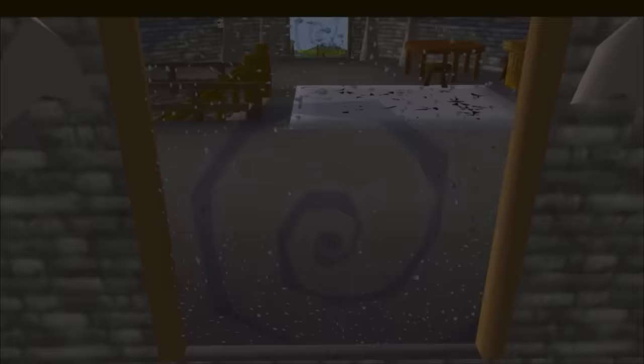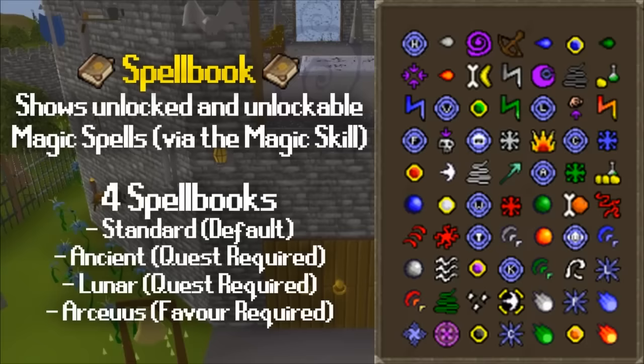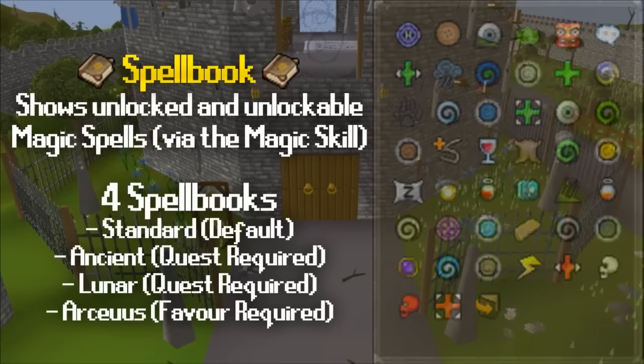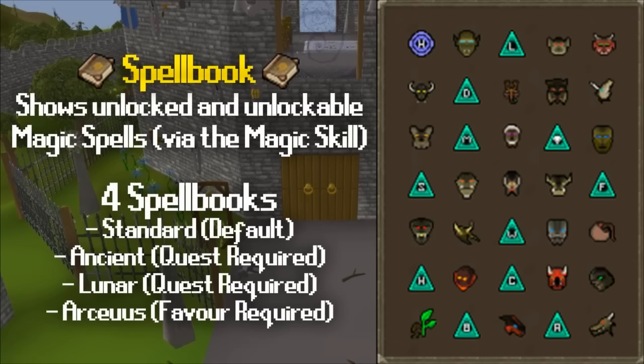The final icon in the top row is your magic spellbook. In Old School there are four spellbooks available — the standard one is the only one available to free-to-play, and the other three are unlocked through members' quests and activities. Leveling your magic unlocks more spells, increases your magic accuracy and magic defence, so magic is vital for all accounts. To cast a spell you need runes, which can be bought at the Grand Exchange, any rune shop, or crafted through runecrafting. The most notable use for magic is teleporting across the map — teleportation is vital in RuneScape and magic unlocks teleports to almost everywhere.